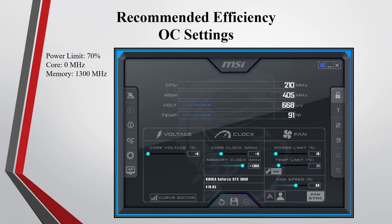These are my recommended efficiency overclock settings for the RTX 3060 — fine-tune as needed. I recommend putting the power limit at 70%, the core at zero, and the memory at plus 1,300. If the GPU starts crashing, either decrease your memory or increase your power limit. To fine-tune the GPU for more efficiency, try increasing your memory or decreasing your power limit.